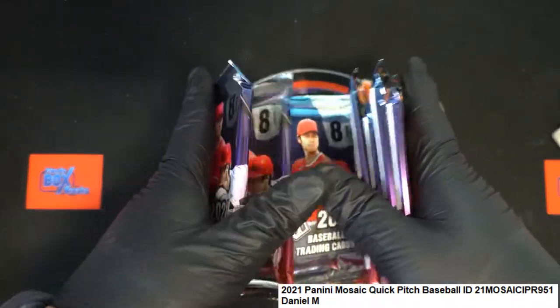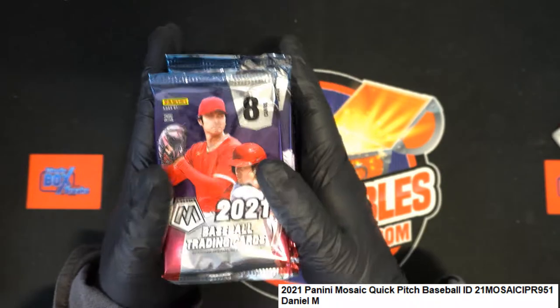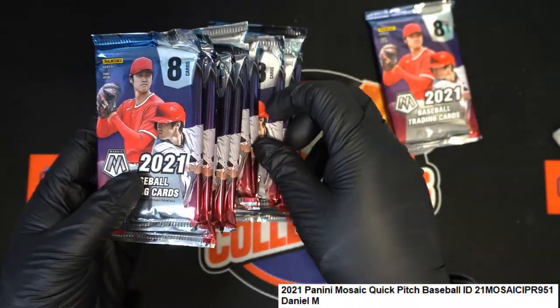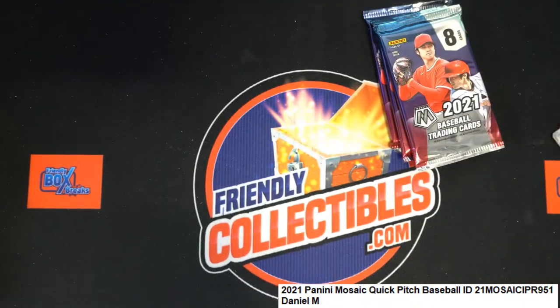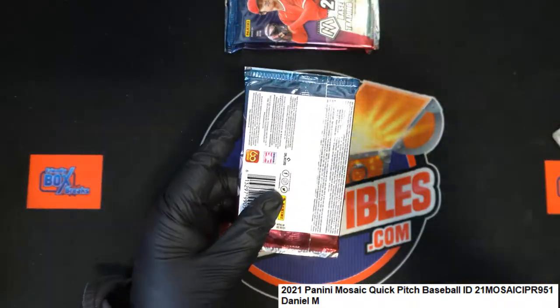Daniel M's got three packs. What do you think Daniel M will go — top, middle, and bottom? That feels lucky. This pack feels lucky, we'll go top, middle, and bottom. Let's see if we can pull a monster hit. Hope and Mosaic. Let's hit something big.